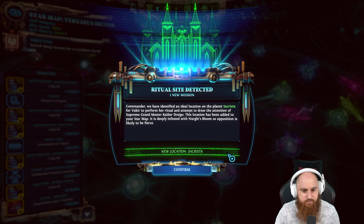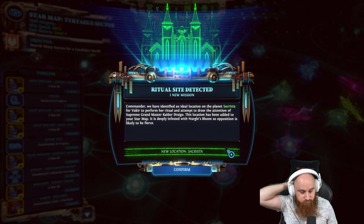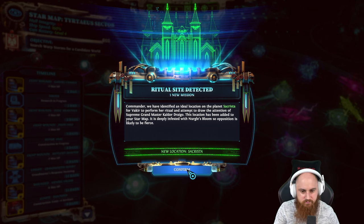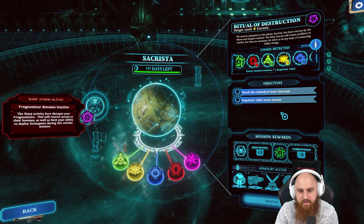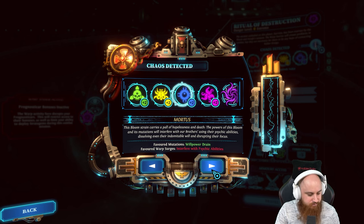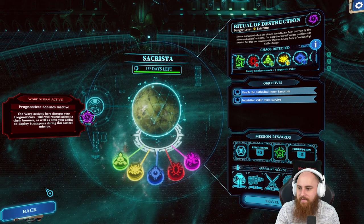Commander, we have identified an ideal location on the planet for Fakir to perform her ritual and attempt to draw the attention of Supreme Grand Master Kaldor Drago. This location has been added to the star map. It is deeply infested with Nurgle's bloom so opposition is likely to be fierce. Reach the cathedral in the sanctum - extreme difficulty level. Fun.